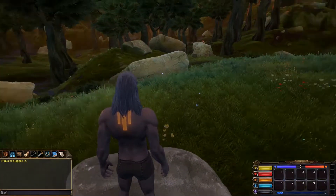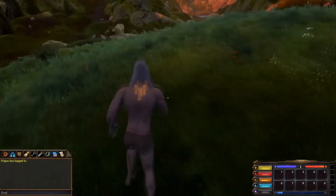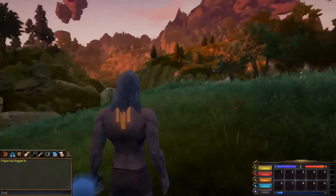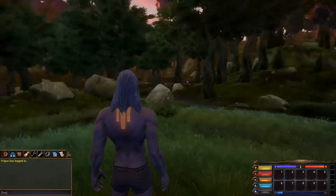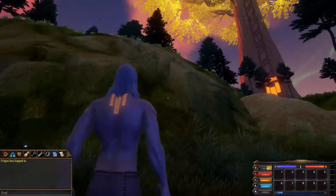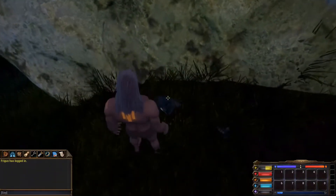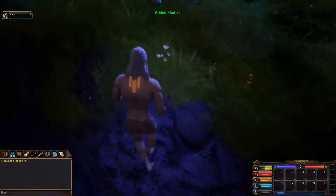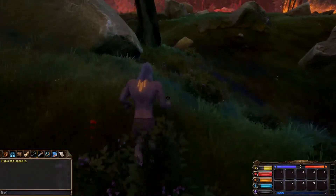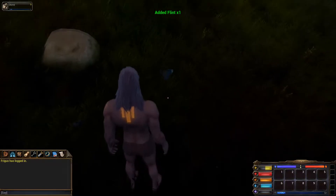Next, you need to find a small patch where you can get some flint or stone. Flint and stone are always located around the beginning areas of the game — there's always going to be little rocks around. Here we are at a larger hilltop structure where we found some flint. Oftentimes there's going to be cobblestone as well, pretty much against the mountains or in areas with a lot of rocks around, and you'll find even more flint lying on the ground.